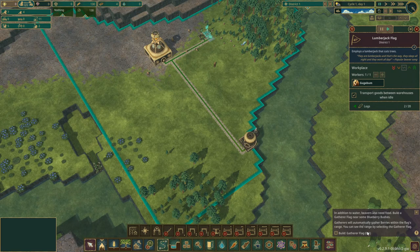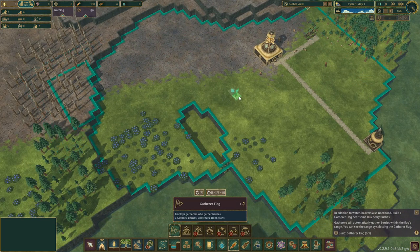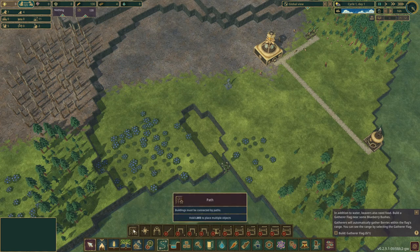Beavers need water to survive. In addition to water, beavers also need food. Build a gatherer flag near the berry bushes. We want to put this maybe right here because it covers all those. And then I guess the path right there. So let's go ahead and get that done. Wow, we're taking out those trees pretty quickly.